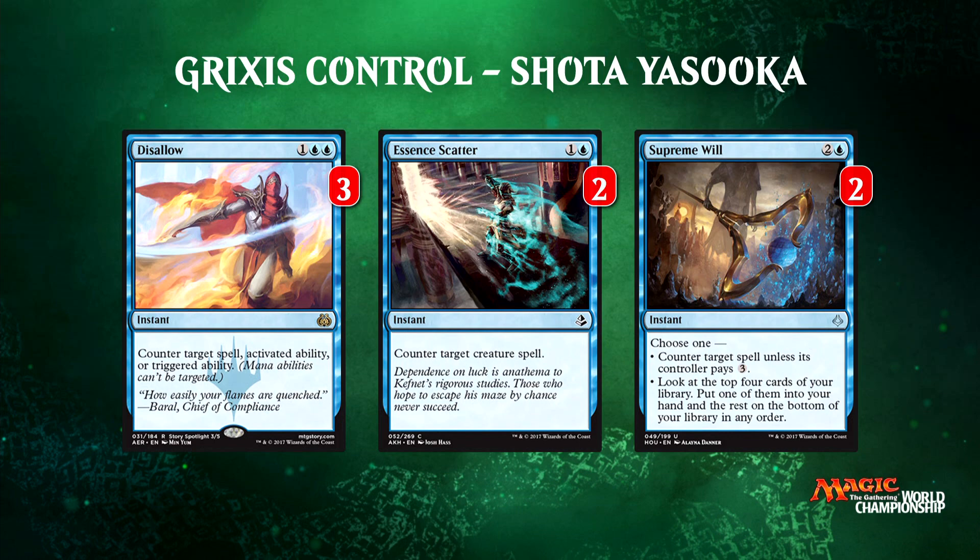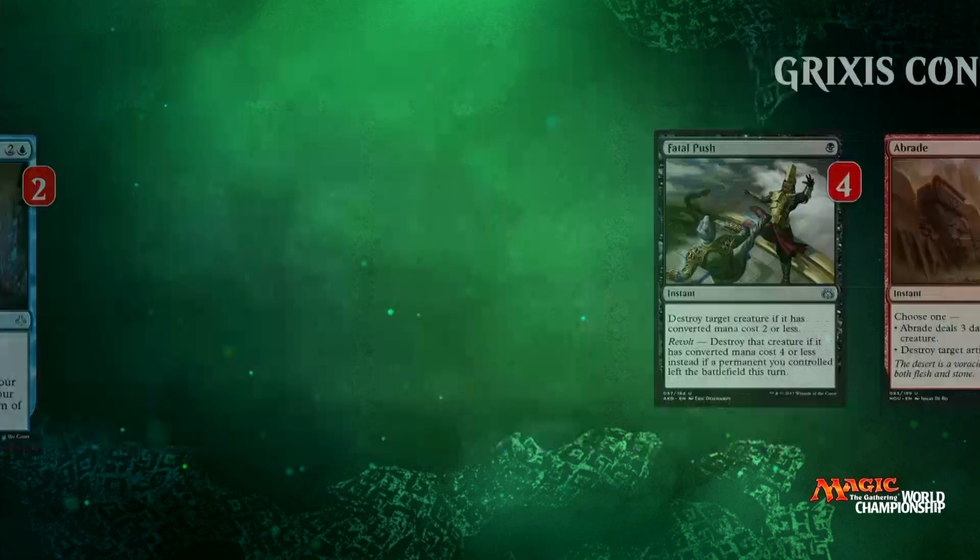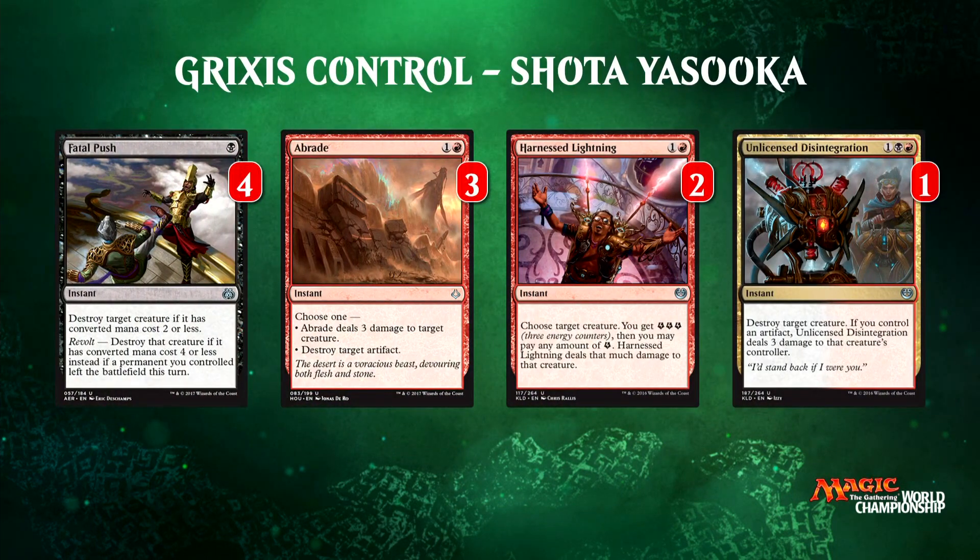If you need counterspells you probably also want removal. Let's take a look at some of the spot removal Shota is running: Fatal Push, Abrade, Harnessed Lightning, and a single copy of Unlicensed Disintegration. Here's where the extra color really comes in handy. Shota is able to play Abrade, Harnessed Lightning, and Disintegration, which the blue-black deck doesn't have access to — and these are very powerful cards.